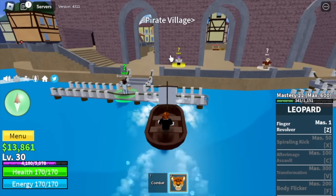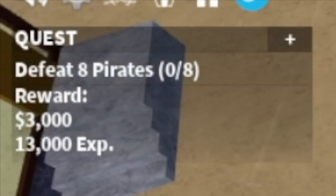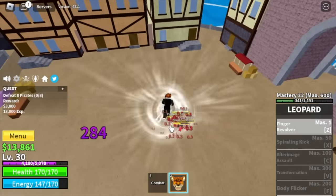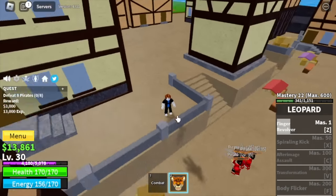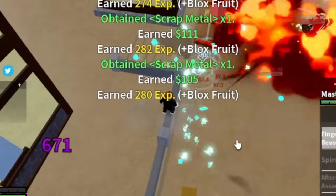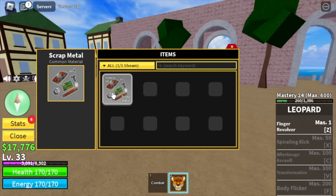Next island is the pirate village. The first mob is the pirates. Use your Z skill three times and that's enough. If you want to make things easier, look for high ground, jump here, and that's it. I also noticed you can get items such as the scrap metal — I don't know where to use this. You can find items; I will be making a video about that soon.